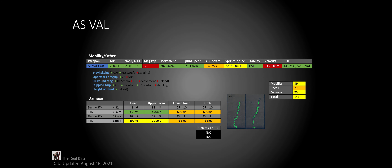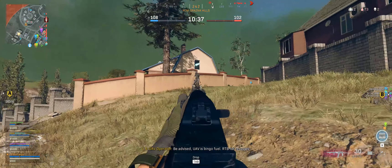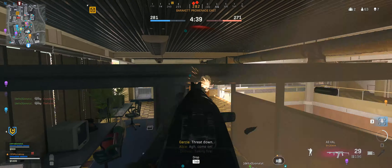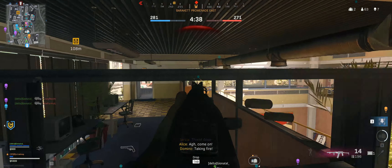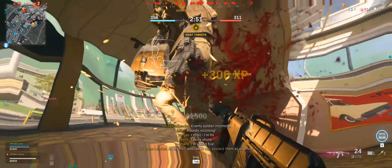Next is the best close range assault rifle, and to no surprise it is the AS Val. Its TTK in the first damage range is unrivaled and its mobility is still pretty good even compared to Cold War weapons. While its recoil may not be the best, you definitely shouldn't be using this past 30 meters anyways. The AS Val is a monster and it can easily outgun most SMGs, however it just doesn't have the mobility that they do.